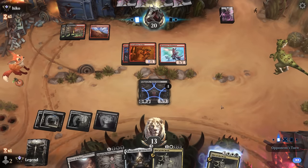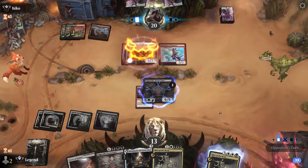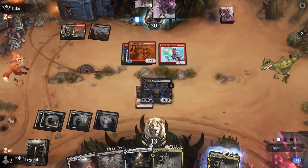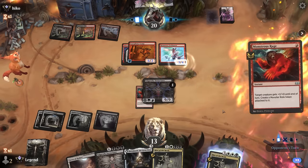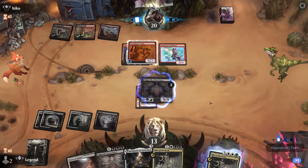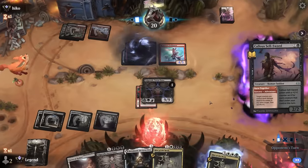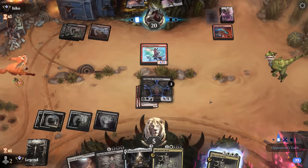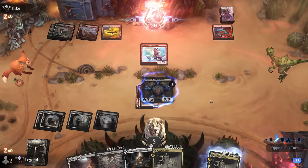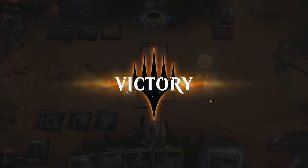Monstrous Rage again — only get to keep one roll token. And a Sellsword, so yeah, we're not dead here — that's just 8 damage and Scamp gets exiled. Our opponent concedes — they did not know about that interaction. On to the next one.